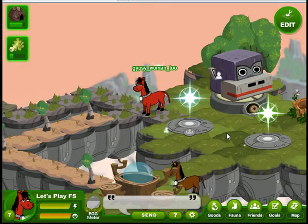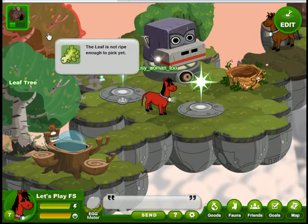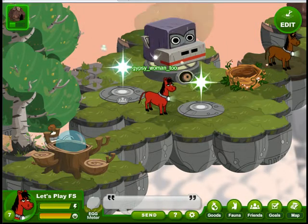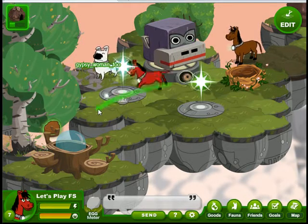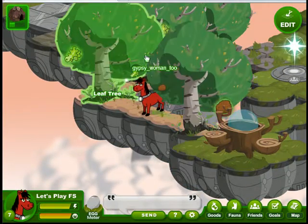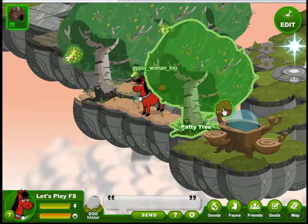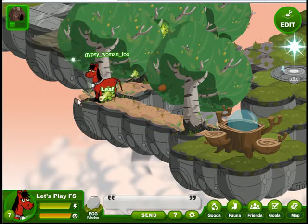Now we'll just wait for fifteen minutes and see what our trees look like when they are ripe. We're back and our trees have gotten big. They are red — well, they're turning green as we watch, so they're ready to harvest. You can tell because they're green, and when they're ready they will each have a big icon of the kind of food that they are producing. We just click on it and it goes into our inventory.